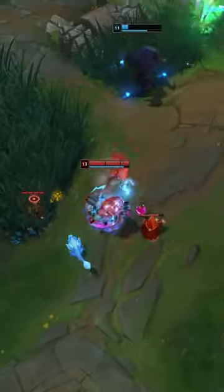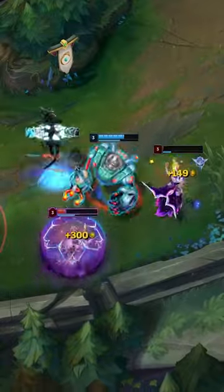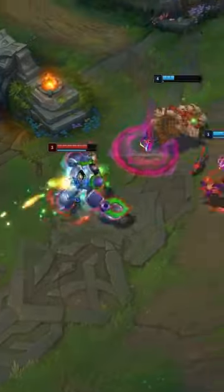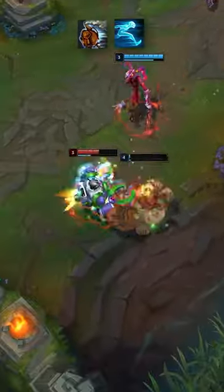Now, when I say that Blitzcrank Jungle is strong, I mean it in the same sense as someone like Ivern when he's in the meta. You're not really going to have crazy 1v9 games on him if all your laners are feeding — he just doesn't have that type of kit. But you have ridiculous ganking and pick potential later, and can engage fights by popping W and Ghost and just rolling up to the enemy team.